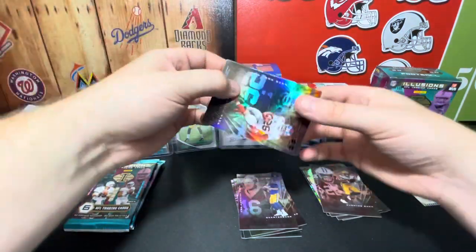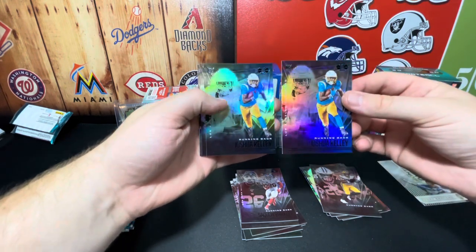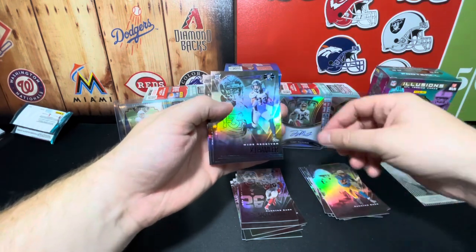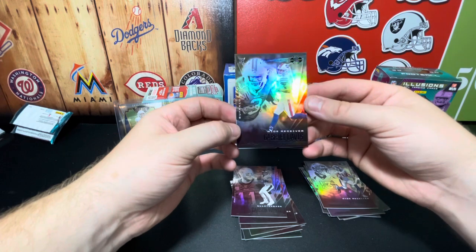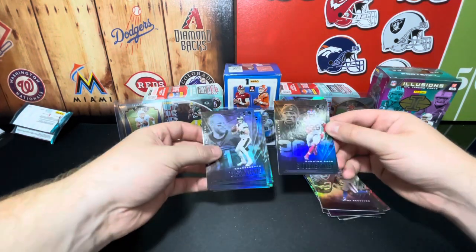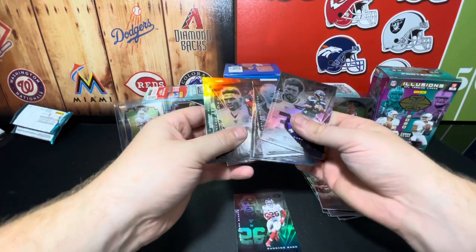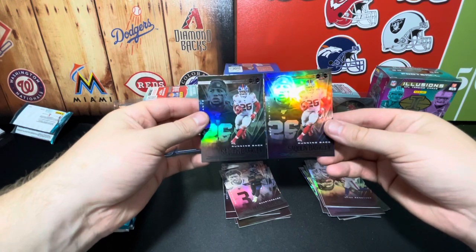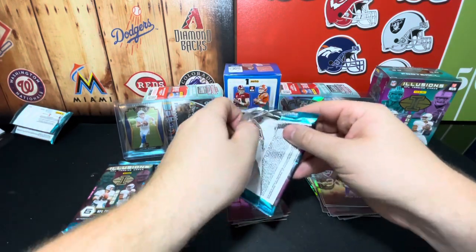Starting off with another Saquon Barkley, a rookie for the Chargers — not Herbert but Joshua Kelly. Two Kellys back to back, wow. Another rookie KJ Hamler, new Colt Carson Wentz, and rookie for the Bills Gabriel Davis. I know I've already missed those emerald cards — I thought the Saquon was one. Comparing the two Saquons... I don't know guys, it's really hard. I think that's one of the only bad things about this product.